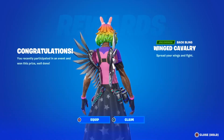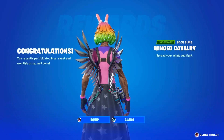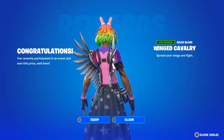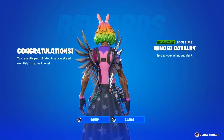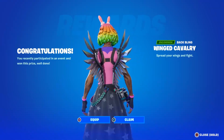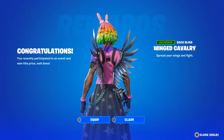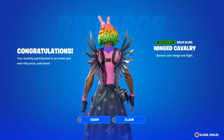I just finished streaming probably like an hour or two ago, but I got a brand new back bling you can earn for completely free if you go do this community challenge. It's in a separate type of creative game mode. You have to get 50 eliminations to get it. It is super sweaty right now. You have a total of six days to unlock it. It's called the Winged Cavalry Back Bling. All you have to do is get 50 eliminations.